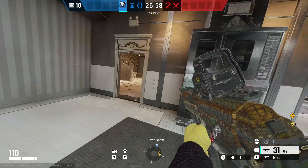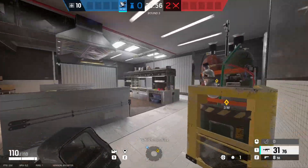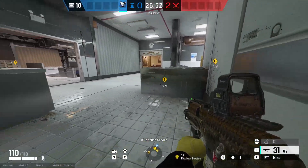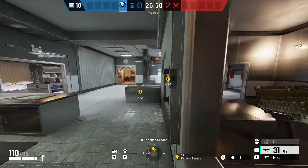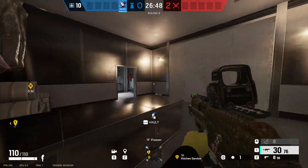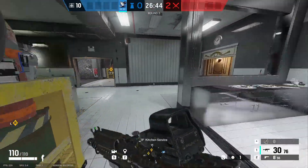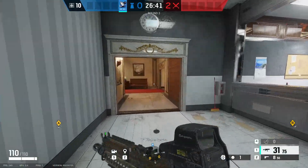If you try this one round and they don't come bakery side, you may have to change it up the next time you defend this site. You could probably put one here and then have a safe rotate between freezer and site. I like behind these bars as well, but that's the kitchen site done.